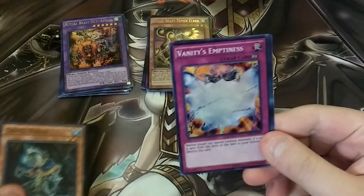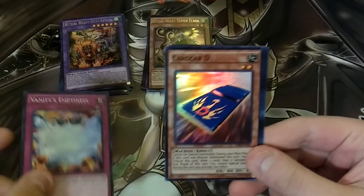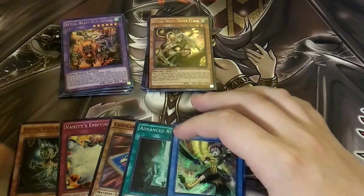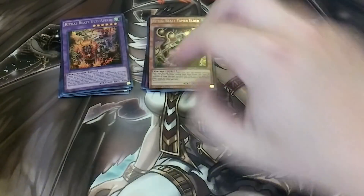So we got a Gishki Vision, a Vanity's Emptiness — in case it ever comes off the list — Card Car D, Advanced Ritual Art, and a Necroz Colossalus. I was really excited there, I thought we were going to actually get something. Come on — can we have a Manju, please? Just one.